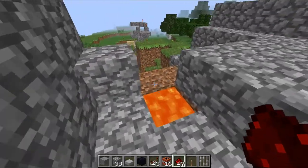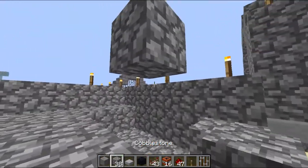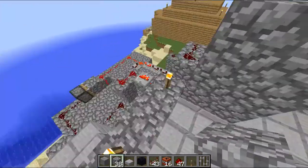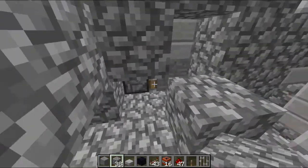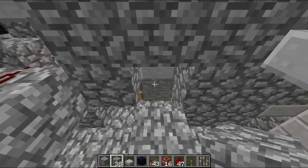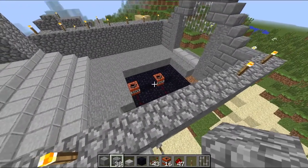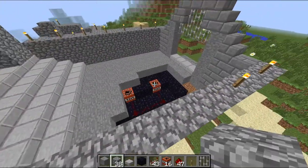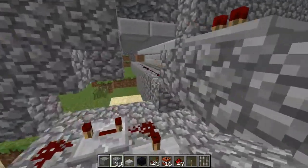Lava goes down into a water source, so it creates regular stone. And then it gets pushed along the edge, underneath, right here. So we have the pistons right here pushing the stone. It's pushing the stone right here, so it rebuilds it slowly, piece by piece.